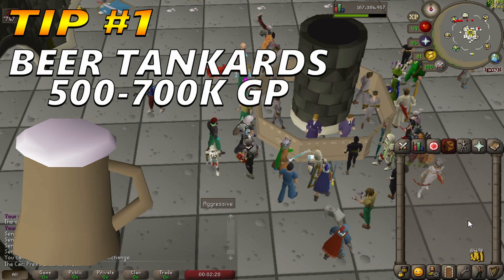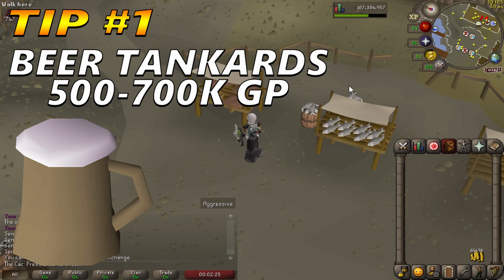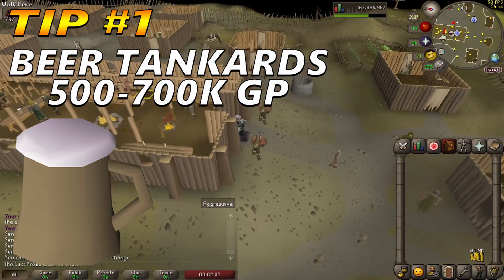Tip number one: Buying beer tankards. You can expect to get around 500 to 700k GP per hour, but realistically I would say that 500k per hour is achievable. To be able to do this method, you will need to do quests.